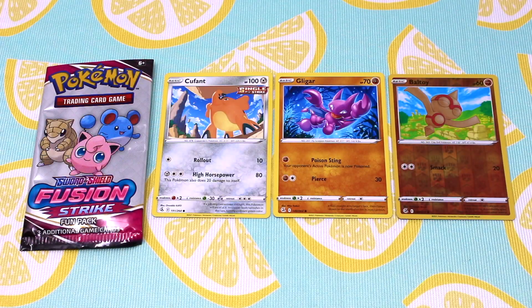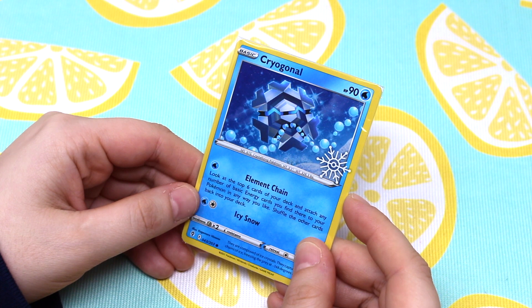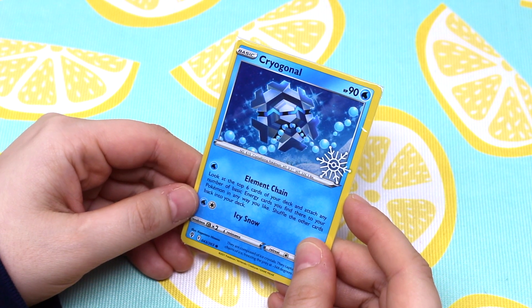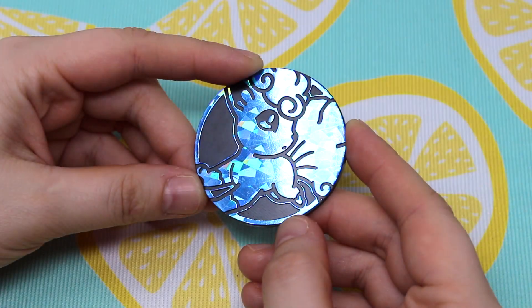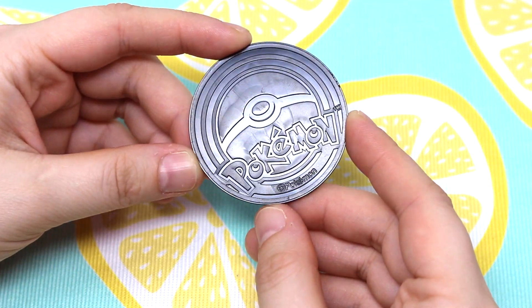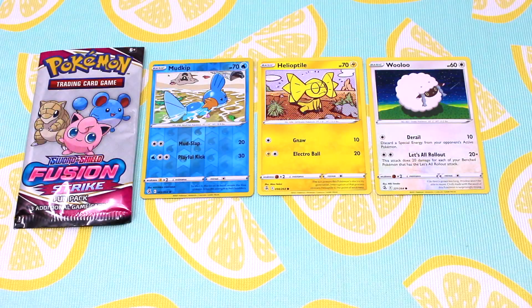Day fourteen was a three-card pack, also called a fun pack. Day fifteen was another fun pack. Day sixteen was a single card — water type is my favorite so I am happy with all these water type cards. Day seventeen was a fun pack again.